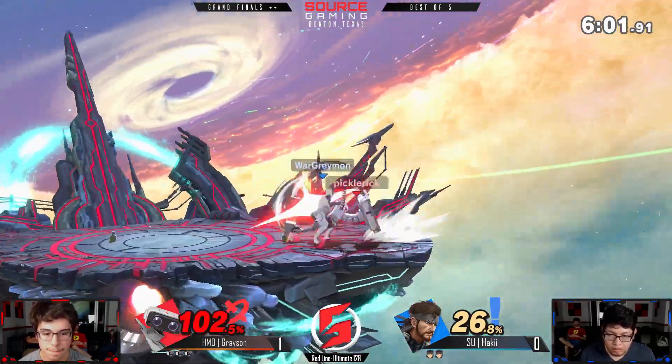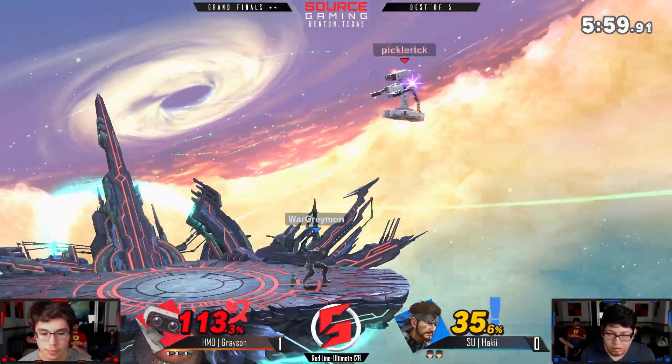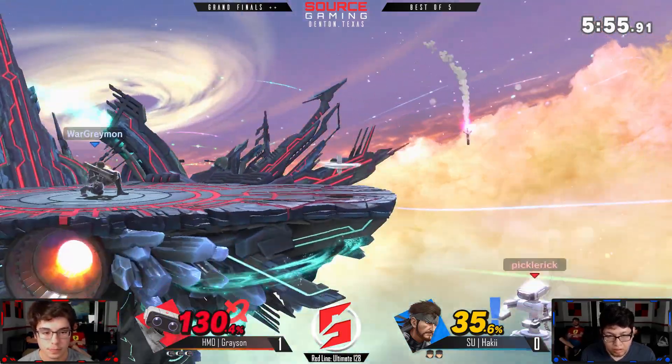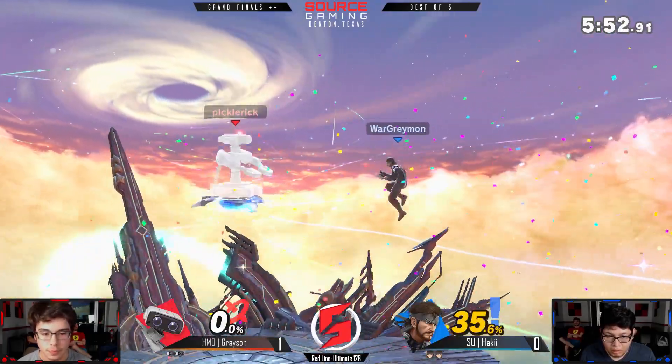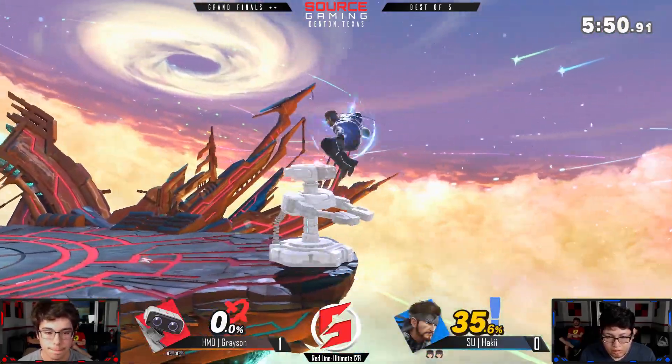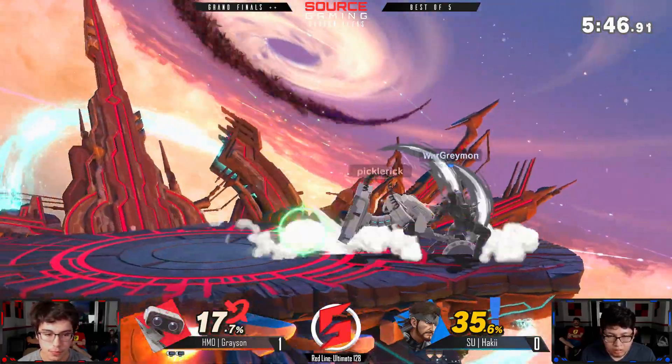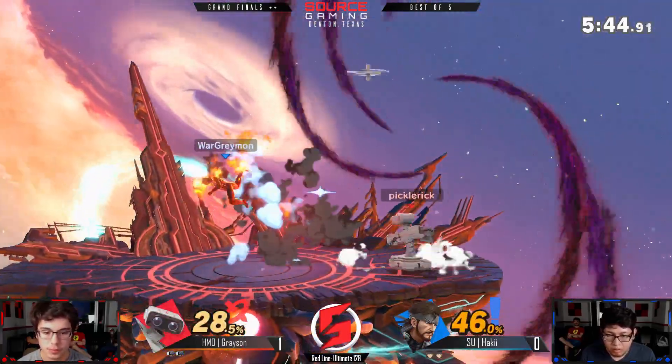Haki really gonna have to turn up the heat on this third character switch. The thing about character switching mid-set is that as much as it might throw off your opponent, it also breaks your own momentum. If you're in the mindset of 'I'm Link, I'll throw a boomerang here,' and then you switch to Snake, it's gonna be harder to apply those habits. Gonna take it with that Nikita offstage.